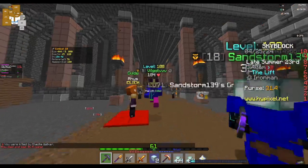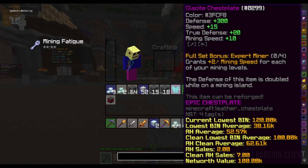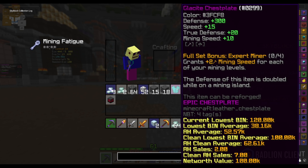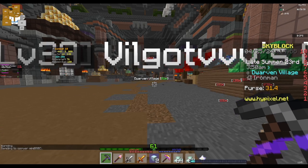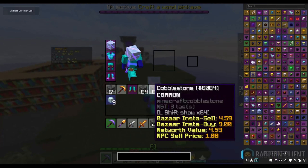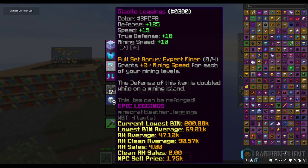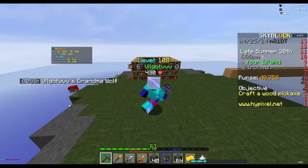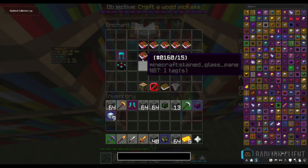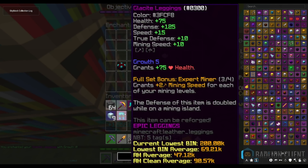Dude, I am so happy right now. It dropped — after I got the glassite chestplate. Oh my god! That's my first piece of armor in this profile! I just got these leggings, and I'm finally done with glassite farming. I can finally move on to the rest of mining, but I'm just gonna enchant those real quick.